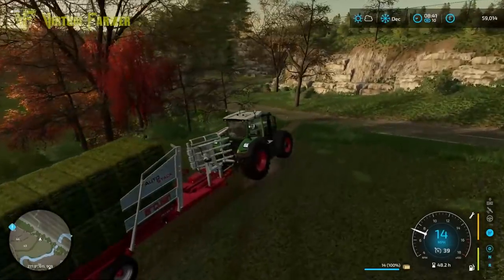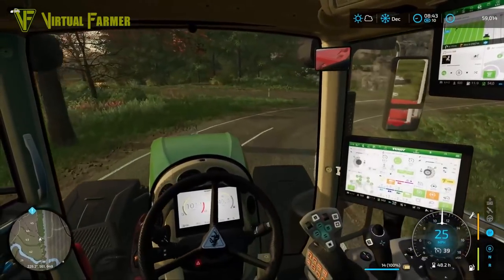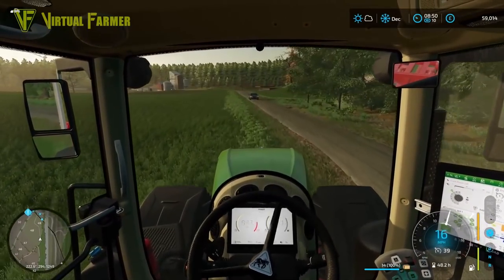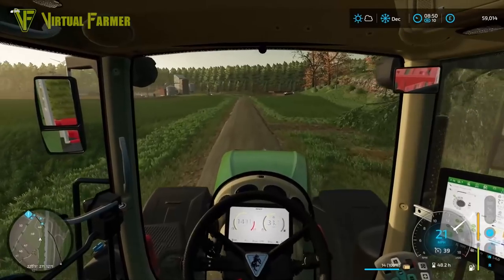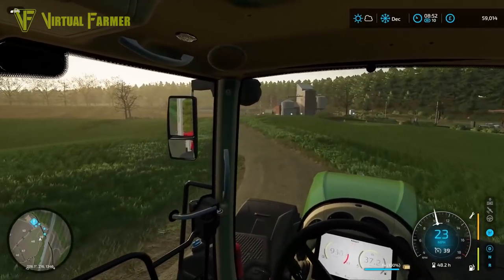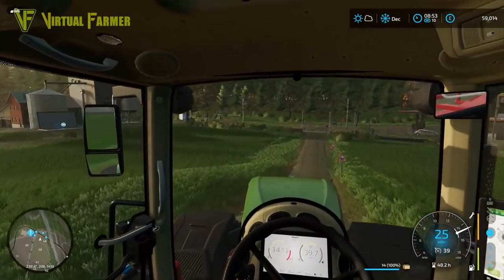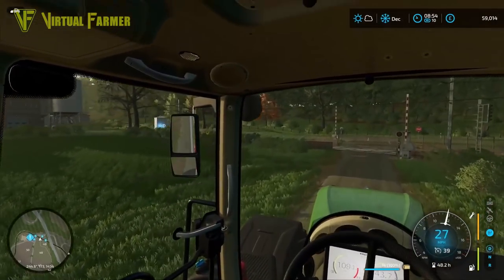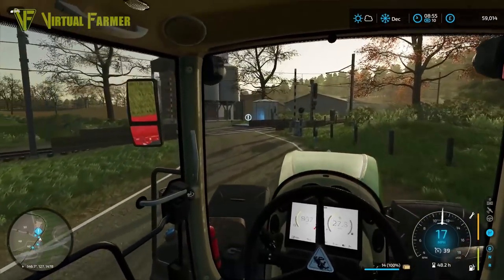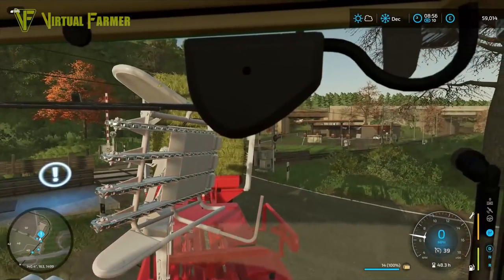We've got 19 bales counted, but I don't think this is going to be enough to complete the contract on its own. We're going to take this down and drop it off at the barn at the top - we'll go and have a look. This map does have cars traveling down these narrow roads - had to get off the road for a moment there. It should be just up the top here. We should be getting around 13,000 for this contract if I remember correctly, so a nice little amount of cash.